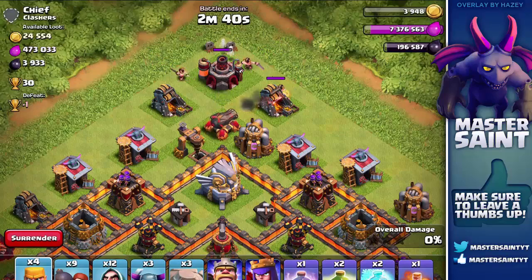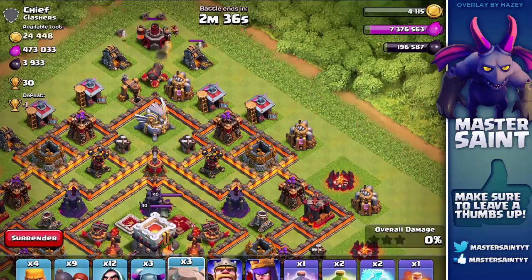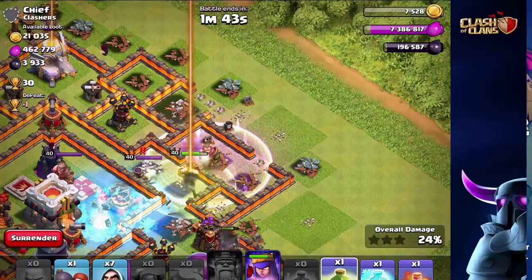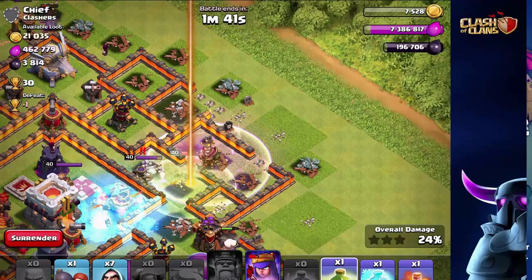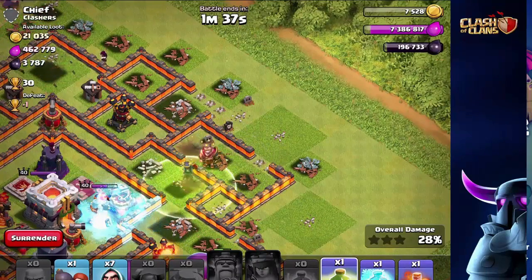No one really knows what this new hero is yet, but all we know is the silhouette of the hero and it does look super sick. Just looking at this new defense — how fast it can kill the Archer Queen — is just outstanding. It's just so strong of a defense, and it does look really sick.